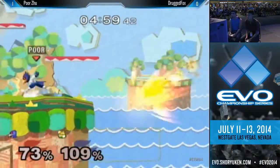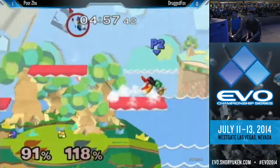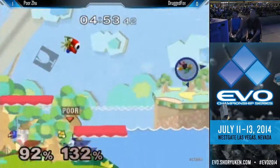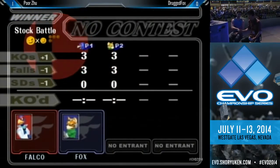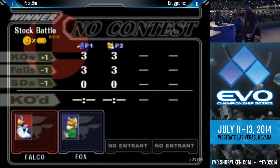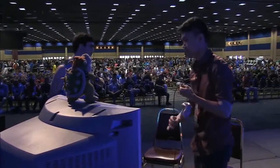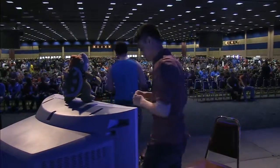Drug Fox has Zu off stage. He went for the tech — not enough though. We saw a block by Zu, and that back air is going to close it out. He didn't even want to see himself get KO'd there — he just went for the immediate LRA start for the reset, and we're going to call that a 2-0 victory.